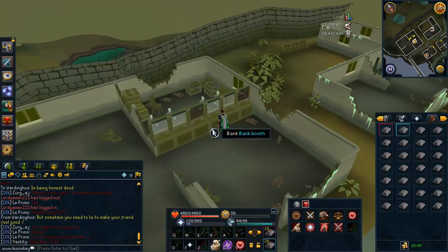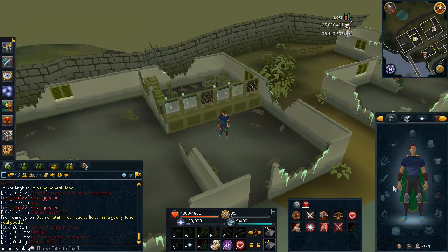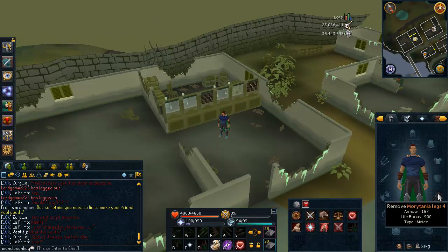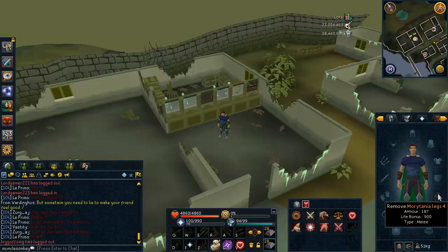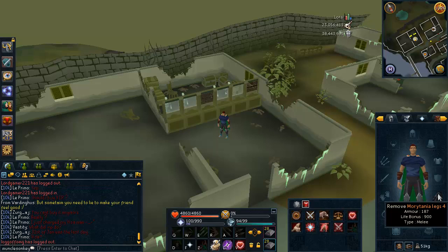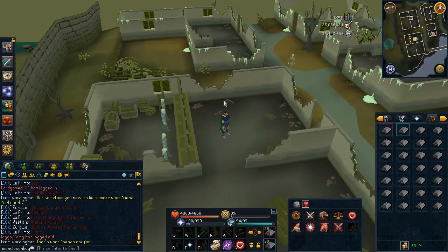What you need to do is be here in this area — the Ectofuntus area, Port Phasmatys — and you need to have at least Morytania legs 2. I have Morytania legs 4, which is obtained by completing the elite Morytania tasks, but you only need Morytania legs 2. There aren't any super high requirements for them; that's just the medium Morytania tasks.